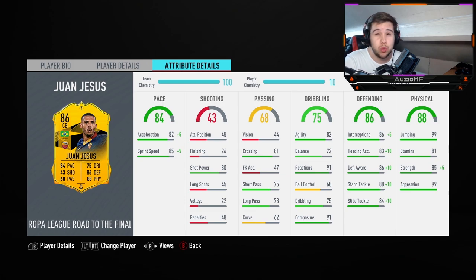99 jumping for a 6 foot 1 player means he's going to be out-heading 6 foot 3 and below — that's pretty decent. 81 stamina — especially this year you don't need a lot of stamina on your centre-back, but there's been a recent patch and I've heard centre-backs are losing stamina fairly quickly, so that could change. He's got 90 strength, which means he's going to be bodying players left, right and centre, and 99 aggression which should help increase his pace when he gets near the ball and help him win a lot of 50-50s.